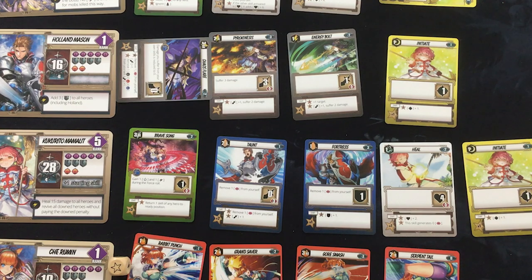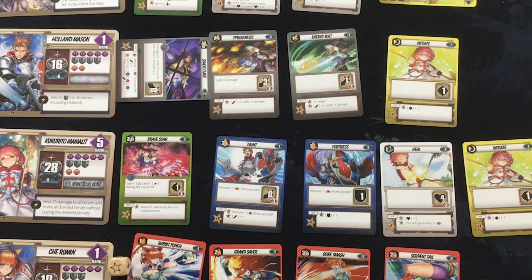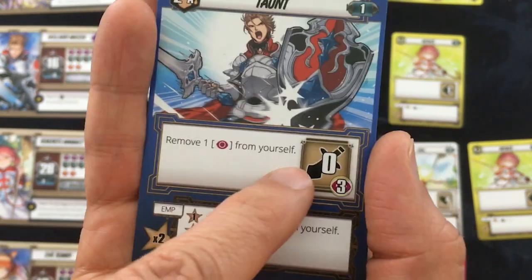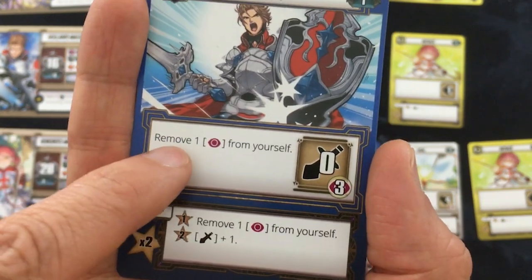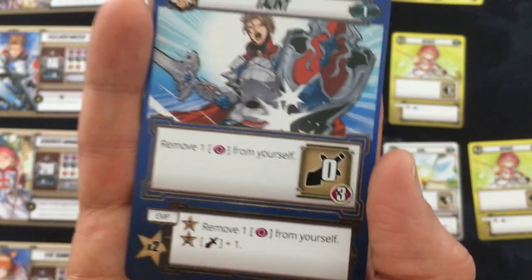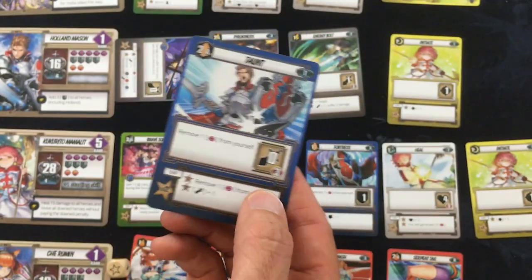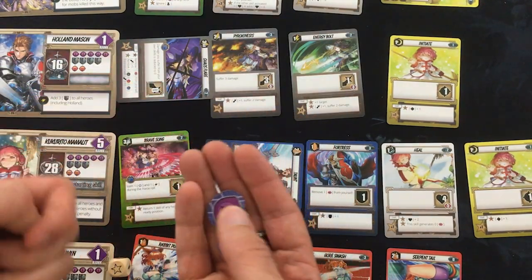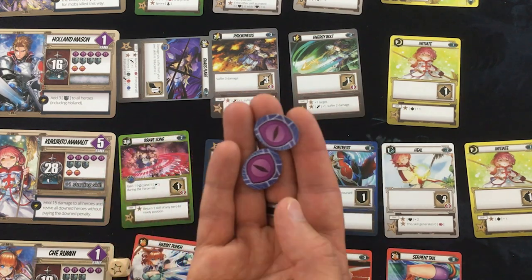Now for Kukurito — he has five starting skills because of his special ability. I was going to use Brave Song for the boost, but I'm worried about my weak people getting killed. So let's use Taunt instead, which gets him three aggro. This text here is unfortunately the one misprint in the game — it's actually remove one aggro from anybody other than yourself, which makes a lot more thematic sense. You're protecting the other people by taking their aggro onto yourself.